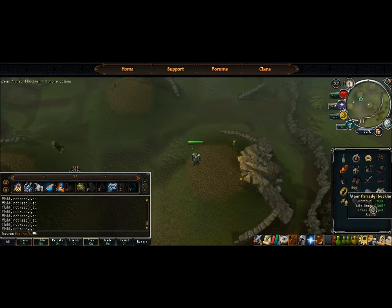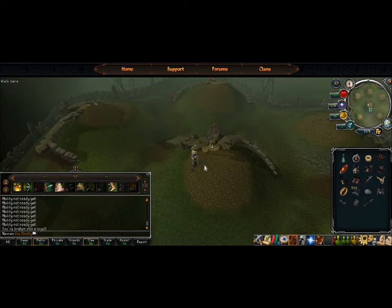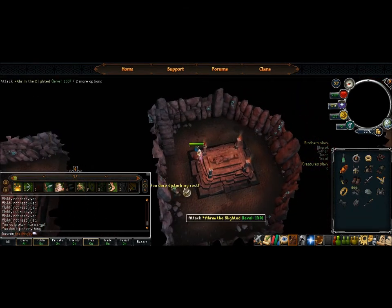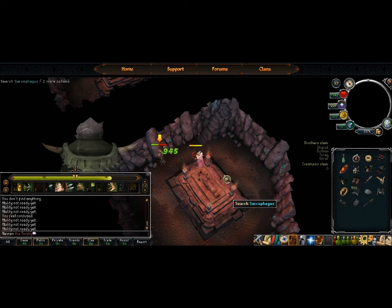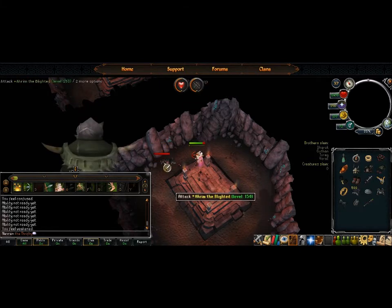Let's use our Armadyl gear now and take care of Ahrim with range. I've got bolts set up. Start shooting at Ahrim — these bolts aren't all that great but they'll get the job done. Use your stun whenever it's up. It's really important to bring the right gear — it's half the fight, if not more. Use your ultimate and boom — explosions, always nice.